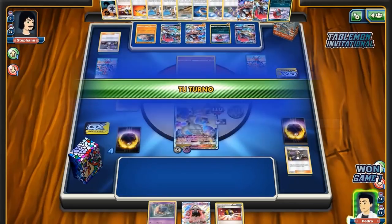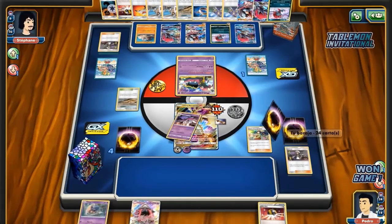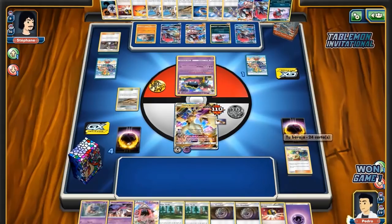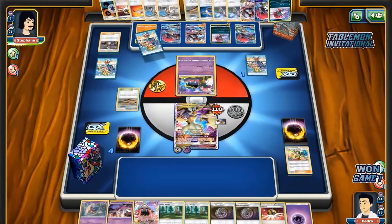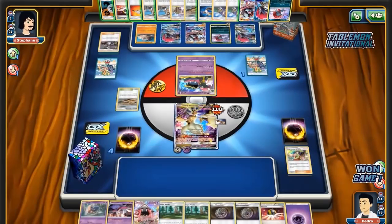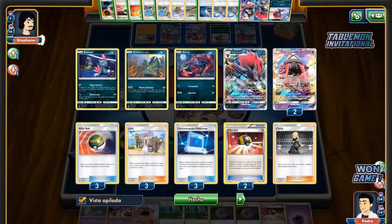As soon as he top-decks the second Guzma, this is easily the best play. And then holy — he just wins now. I think Stefan is not attaching that one energy he has, not trading for the DCE. So I assume he has no way to retreat that Muk and he does not play the Rainbow Energy. Pedro is the best — what a match! And this is why you play the Rainbow Energy I guess. Yeah, there's the counter argument right here — we're seeing it. Galaxy brain Pedro.